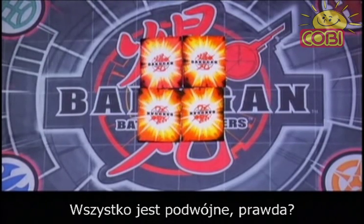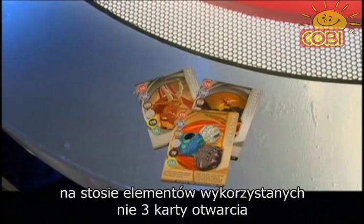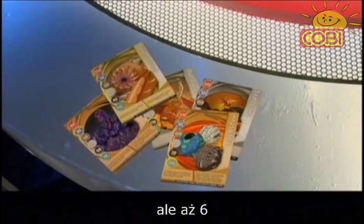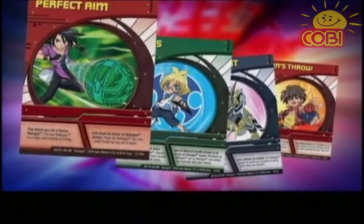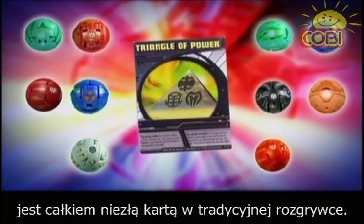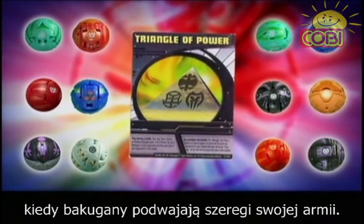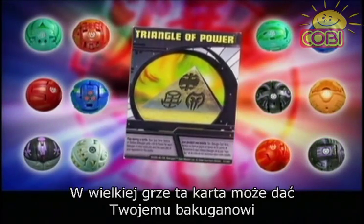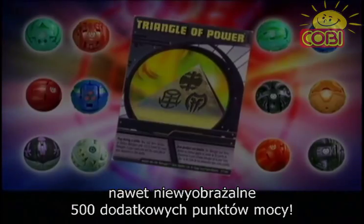Everything is doubled, right? So instead of needing three gate cards in your used pile to win, you need six. Some cards are even better in the Big Game, like this one. The Triangle of Power ability card is good in a regular game, but can be monstrous in a Big Game, as there are twice as many Bakugan in the game. This card's bonus can reach a whopping plus 500 G-Power in the Big Game.